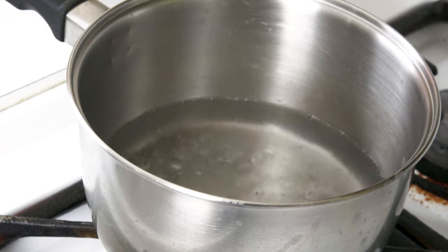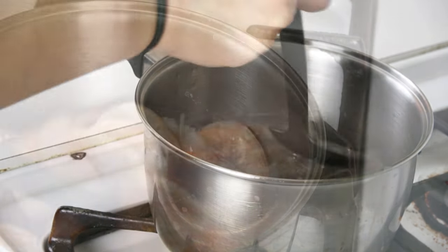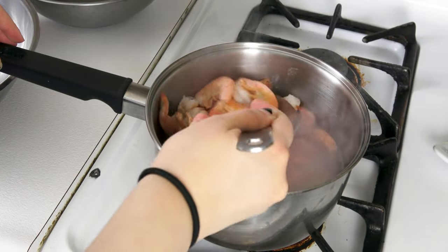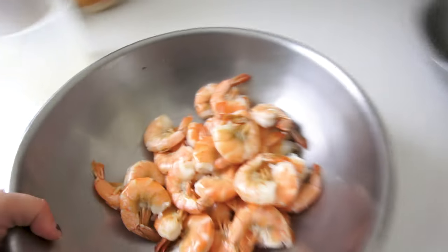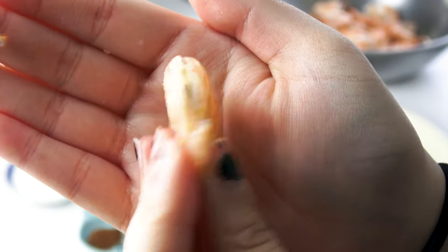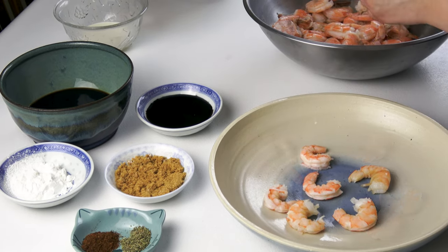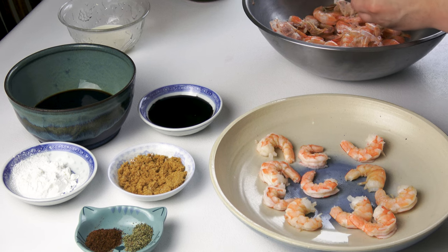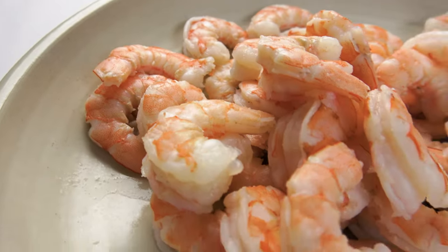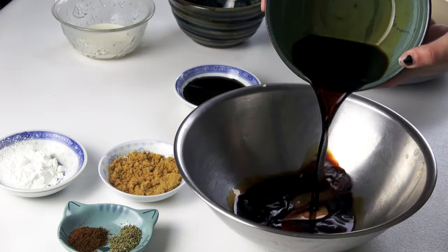I started by bringing two cups of water to a boil in a saucepan before tossing in roughly one pound of shrimp that I had recently defrosted. After about three minutes the shrimp turned a nice bright pink, so I scooped them out and let them cool off a bit. Once I could hold the shrimp without getting third-degree burns, I removed their shells, their tails, and the odd poop vein that was still on a shrimp or two.